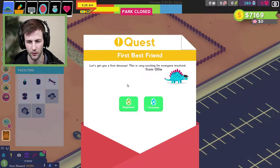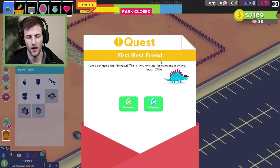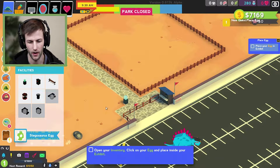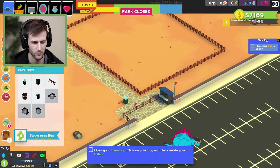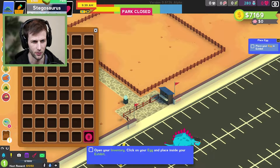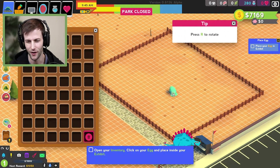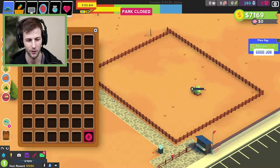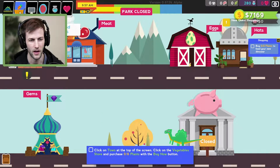Let's get our first dinosaur — this is very exciting. Should we get a stegosaurus or a triceratops? Let's go with a stegosaurus for right now. We have our egg — you can just place the little egg to hatch right here. All right, that's our first dinosaur! Let's go into the town.